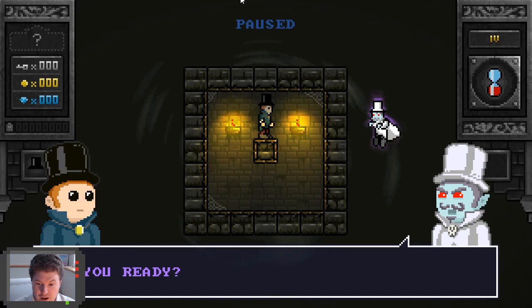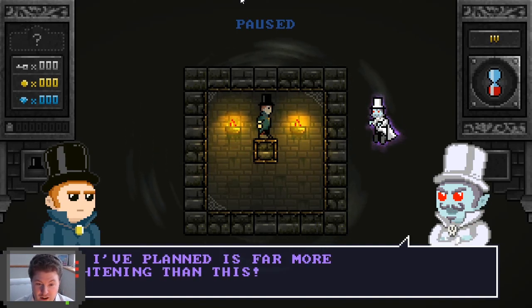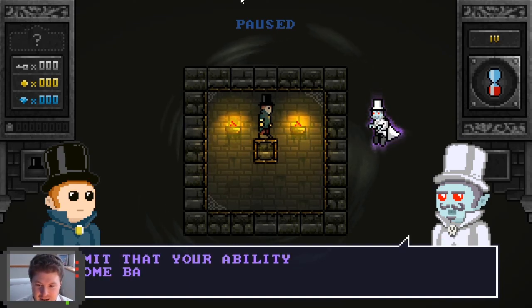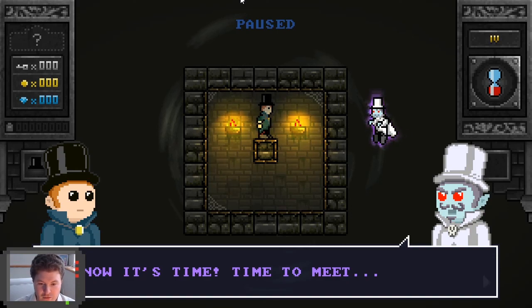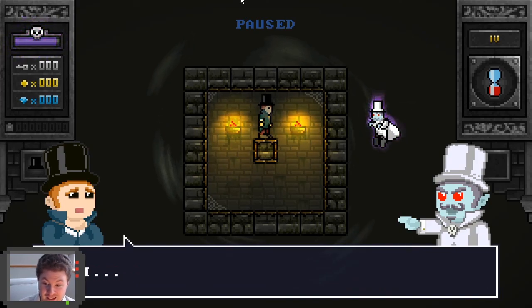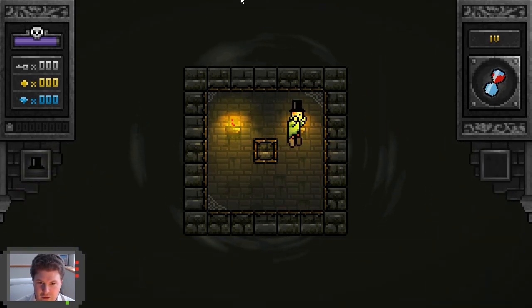So here we are, Lord — are you ready? Is this your special arrangement? A new room design? What I've planned is far more frightening than this. I admit that your ability to come back from the dead was an unpleasant surprise for me, but my ethereal genius has found the perfect match for you. Now it is time to meet... the curse. What have you done to me? You'll find out soon enough. What the hell does that thing do?